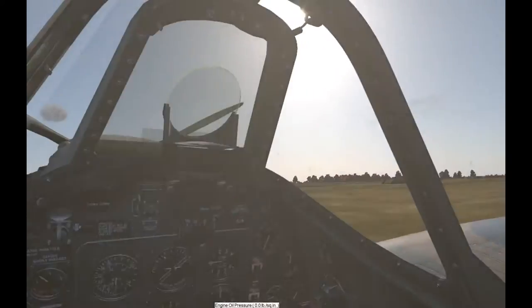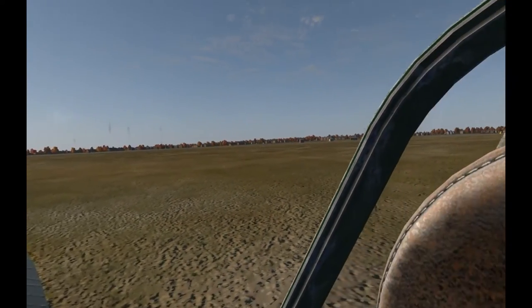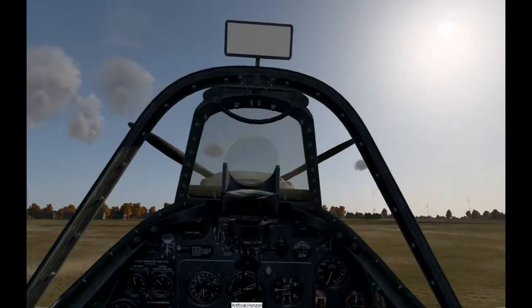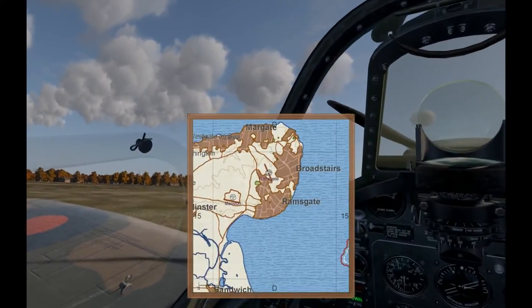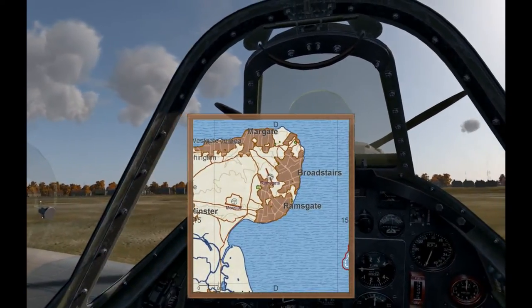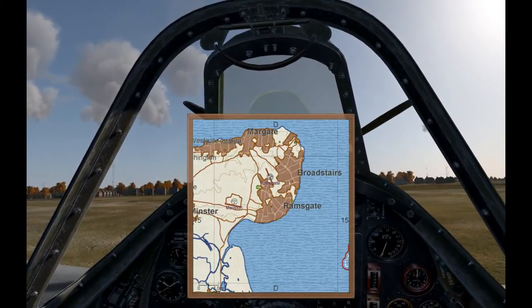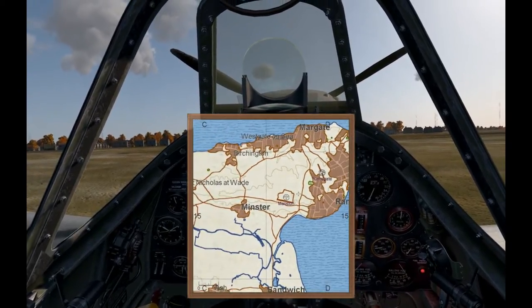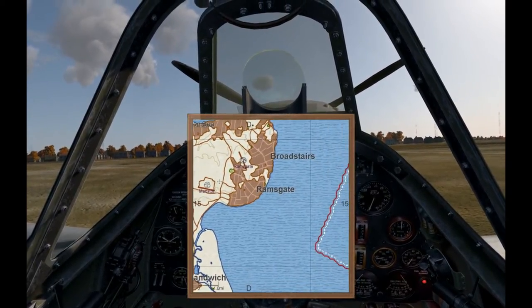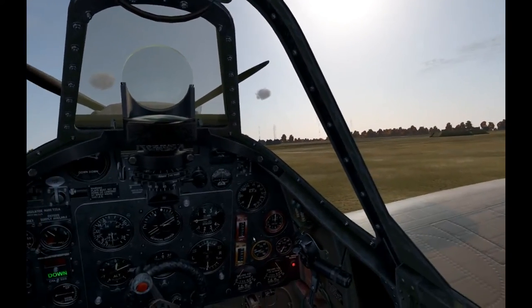Hello everybody, welcome to Jack Wall Plays Cliffs of Dover, IL-2 World War 2 Simulator. We're here in Ramsgate — let's pull up the map really quickly. This here is our airfield. We are west of Broadstairs, south of Margate, north of Ramsgate. What we're planning on doing today is we're going to fly down to Hawking via the coast.